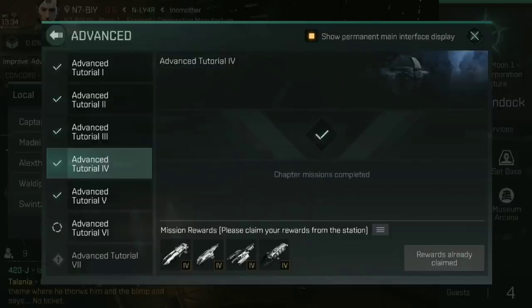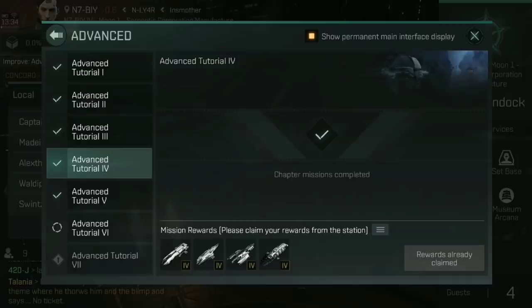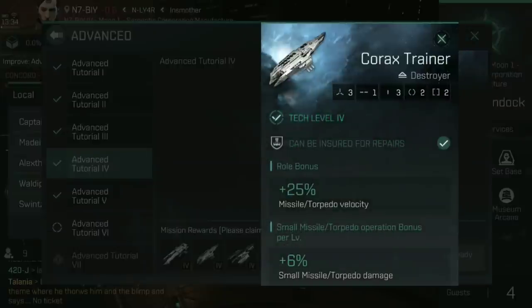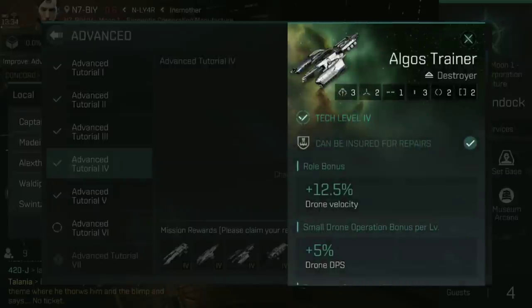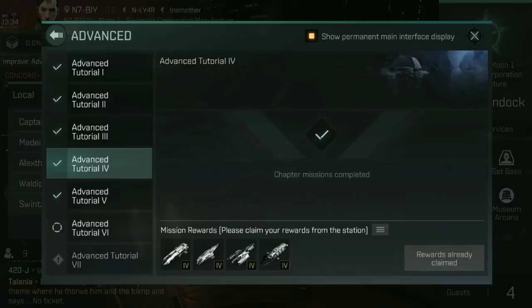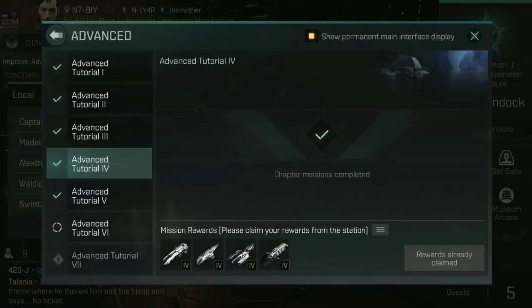You get an option of either the Dragoon Trainer, which is an Amarr drone ship; the Korax Trainer, which is a Caldari missile ship; the Algos Trainer, which is a Gallente drone ship; and the Talwar Trainer, which is a Minmatar missile ship. Basically, you've got the Talwar or the Korax for missiles, and the Algos and the Dragoon for drones.